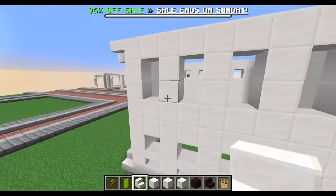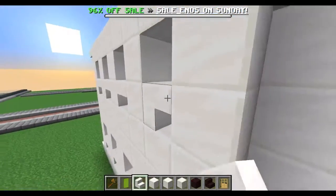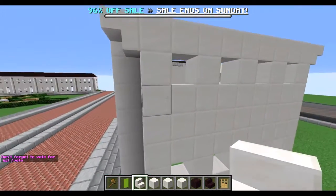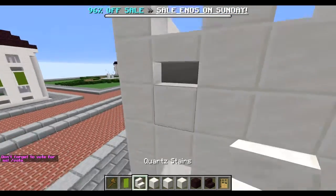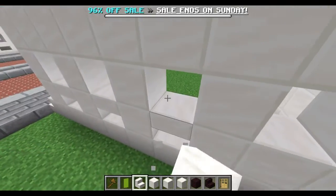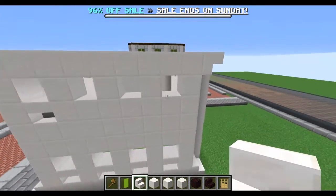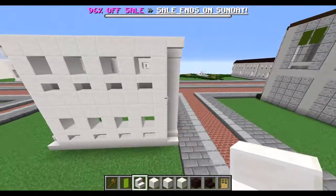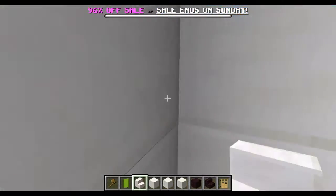You can use any type of resources for the house. I'm going to leave that shared wall without window holes. I haven't decided yet if I want to use glass for the windows or just keep them open, but for now I'm keeping them without glass — I think it looks a little better. You can always change that later.